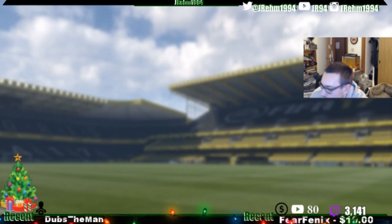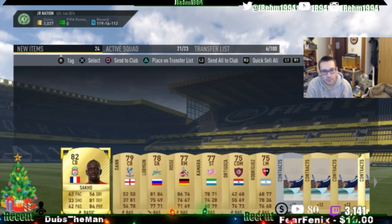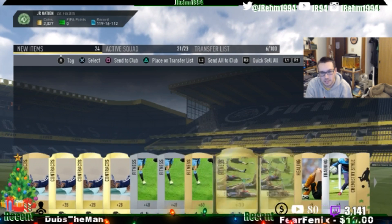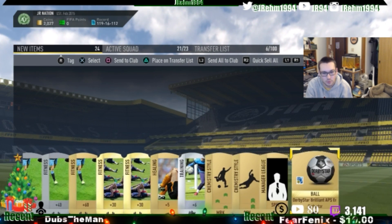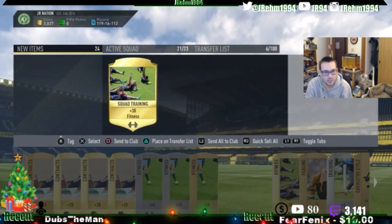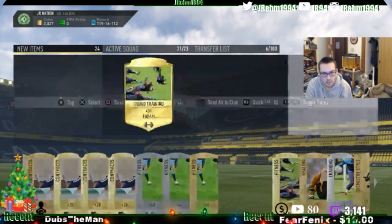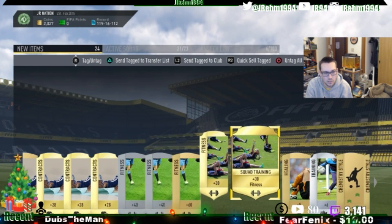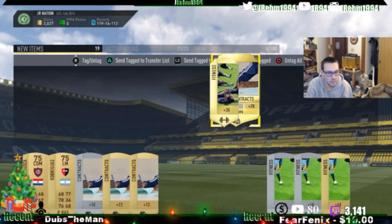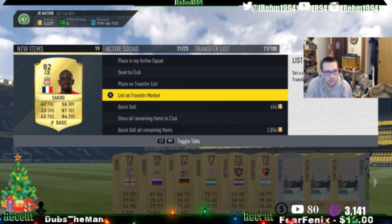Yeah, EA gives me the same person. Thanks EA, trash. The squad fitness cards are going up though — actually decent. It was an okay pack overall, I guess.